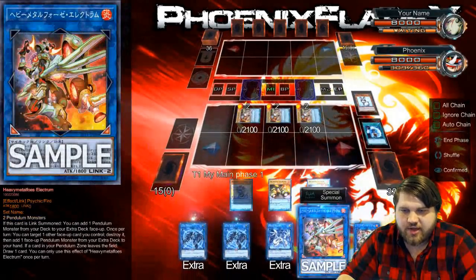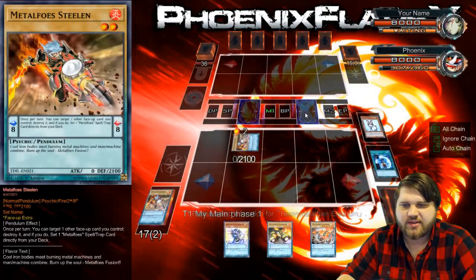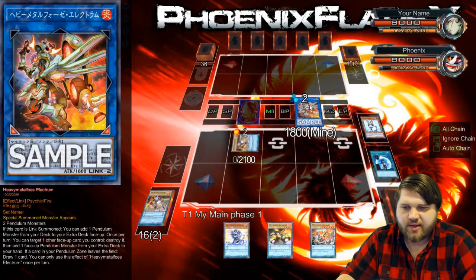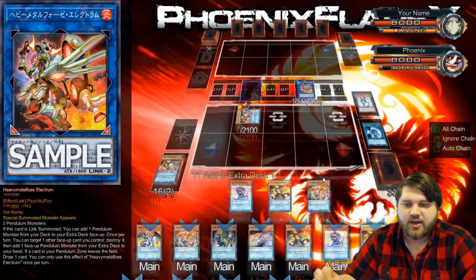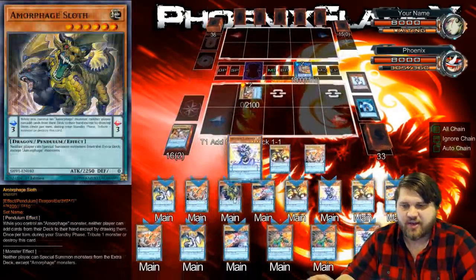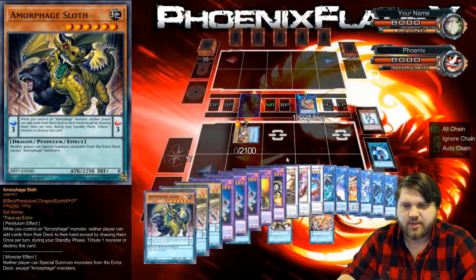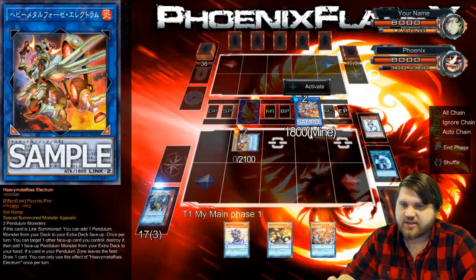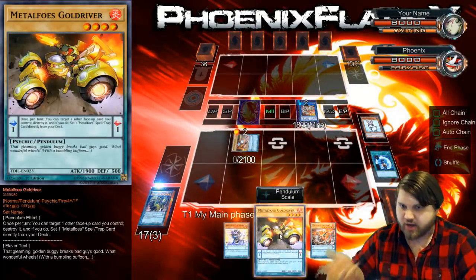I have the neat play with Rescue Rabbit, because that means I'm able to do this into this. This lets me put the Amorphage Sloth from my deck into my extra deck. I should be able to Pendulum Summon it as well, because I've got Archphene Eccentric. So we'll put Sloth face up in my extra deck so I can Pendulum Summon it, and then this is going to give me draws.